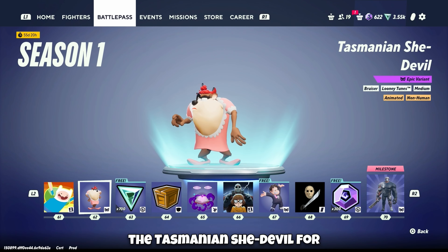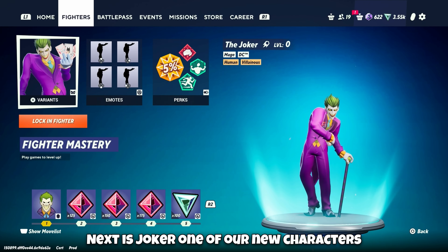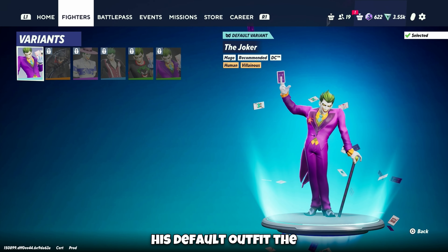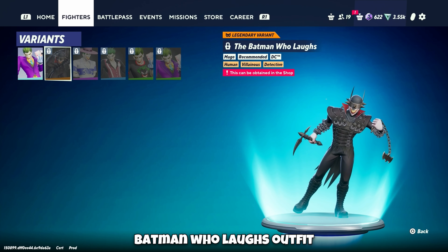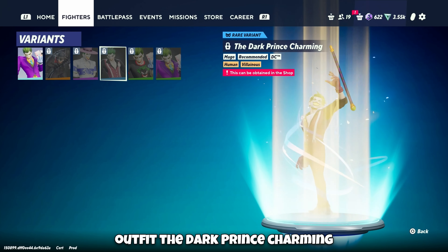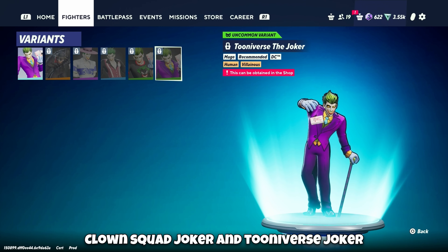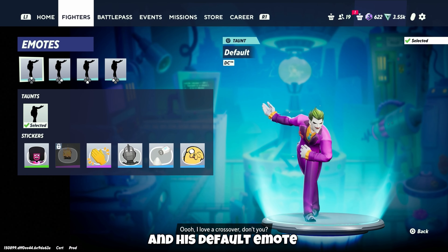Also the Tasmanian She Devil outfit for Taz. Next is Joker, one of the new characters. His default outfit, the Batman Who Laughs outfit, the Killing Joke outfit — I'm shocked they actually call it that — the Dark Prince Charming, Clown Squad Joker, and Tooniverse Joker. And his default emote.